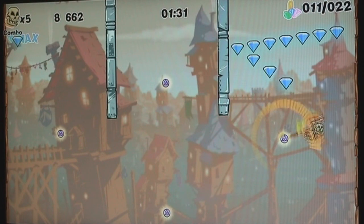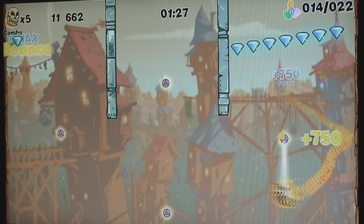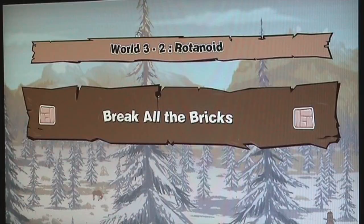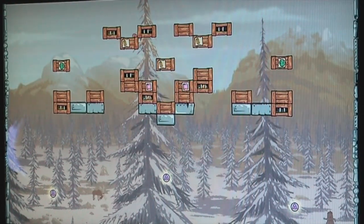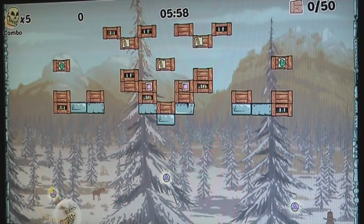You can also change the direction of your swinging. You can bounce off walls. So it does get very strategic and tactical as well. Check it out. Look at that. With over 70 different levels, there's really a lot to do here. And you see different scenarios are presented all the time. So here, for example,